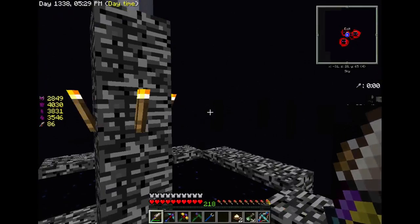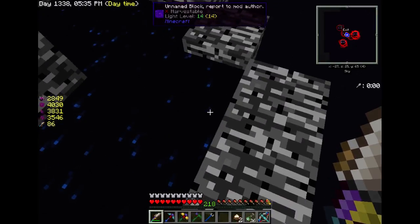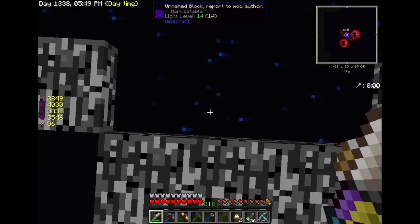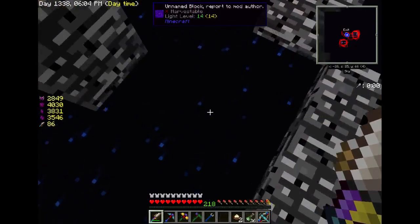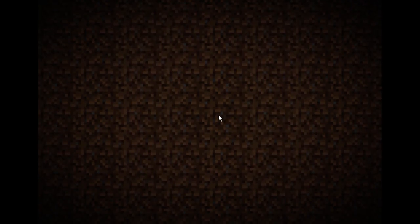That's pretty much this episode — just giving you an update on the work that I have done. Oh, that actually moves? I didn't know this was animated — I've never stopped and stared at the exit portal. Look at the WAYLA at the top of the screen, it says 'unnamed block, report to mod author' for the exit portal. In you go. Till next time guys, have a good day, and I will see you later.